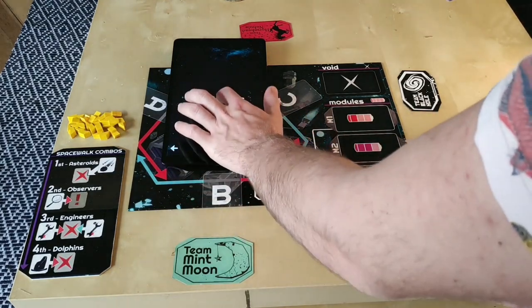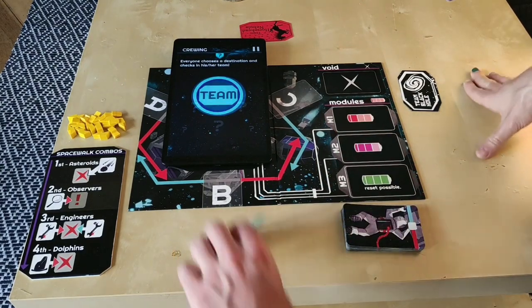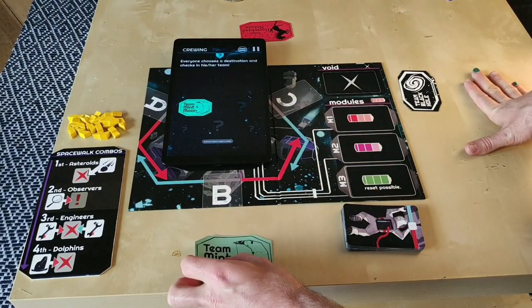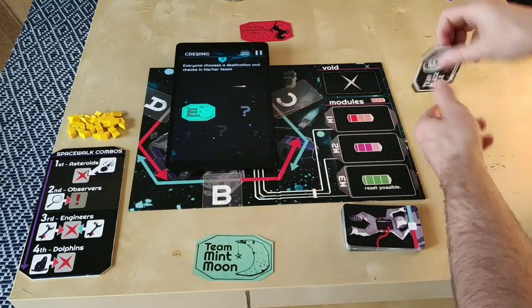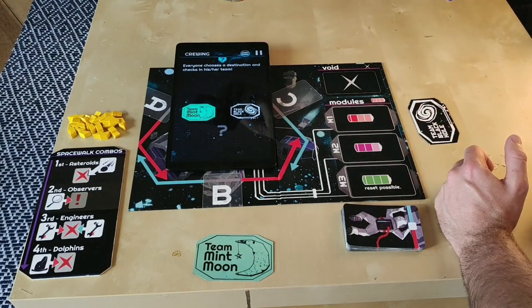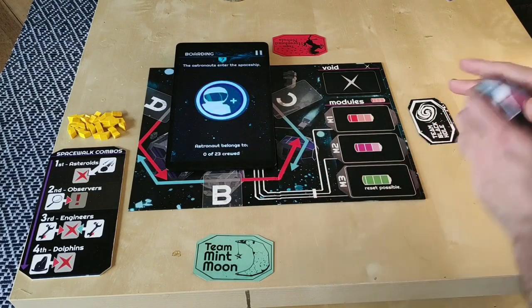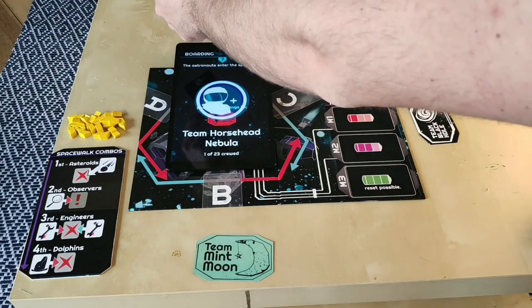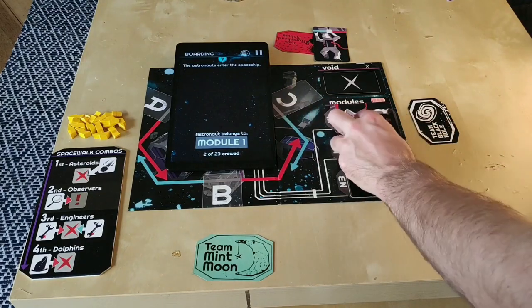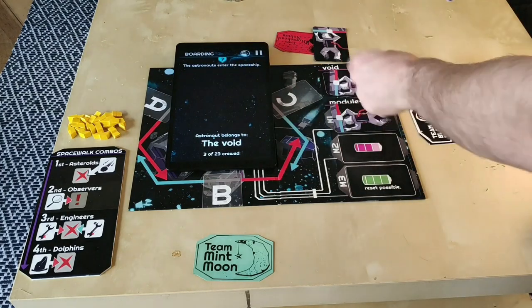We press play and do a quick game today. Now we scan the different team tokens of the different players. So this is me — I hold the card just above the camera. The same goes for my opponents or colleagues. They also scan the cards and put them right in front of them. And then we can start with the recruitment of the astronauts, where every card will go through this phase to be distributed.